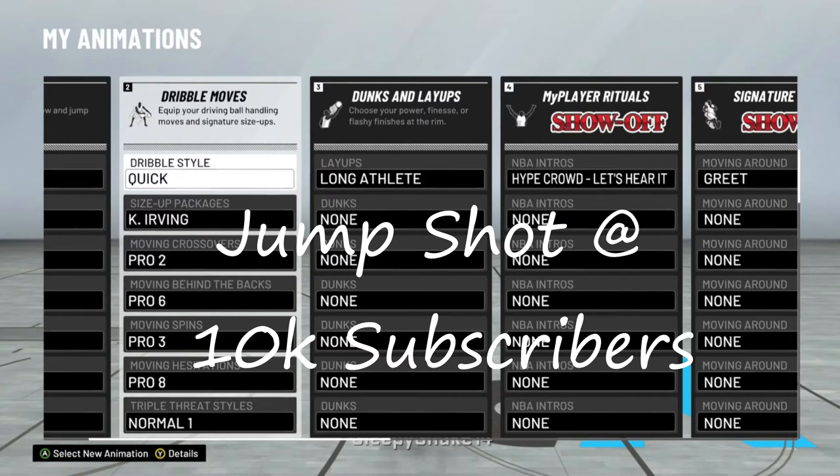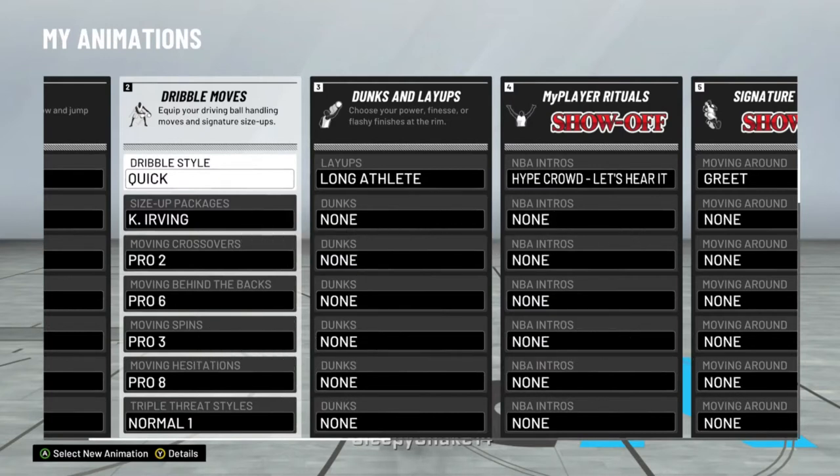I'm not using the face scan today. So the first dribble style is Quick. You can also pick multiple ones like Power or Shifty. I like Quick because my ball handling is low — 77 on this player — and I want it to dribble faster, so I have Quick selected.